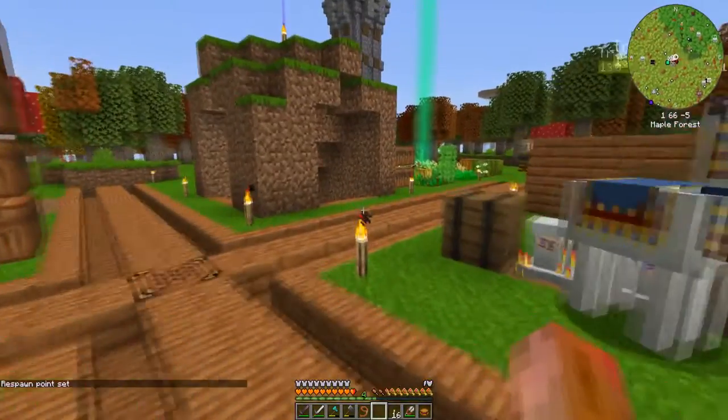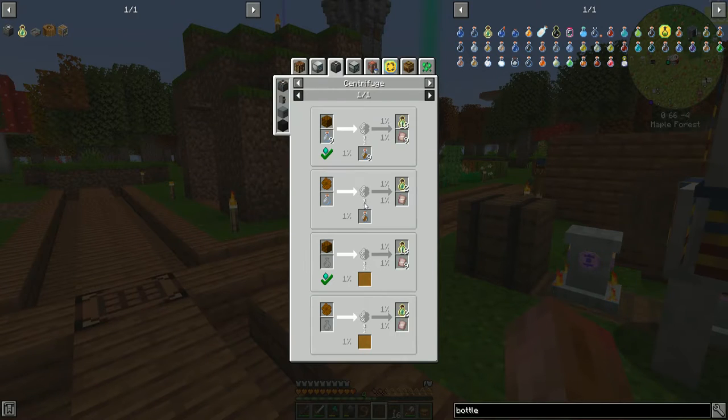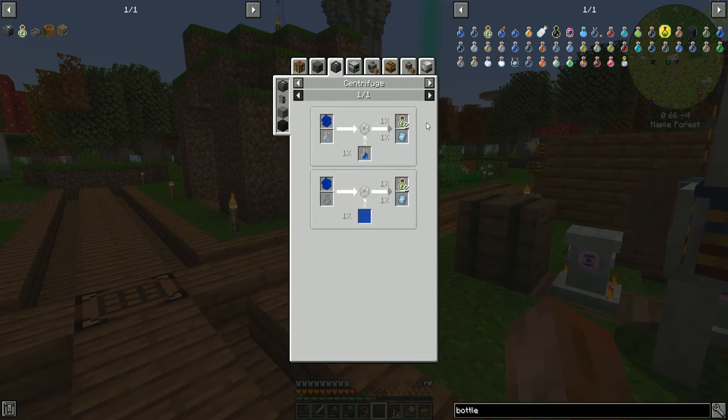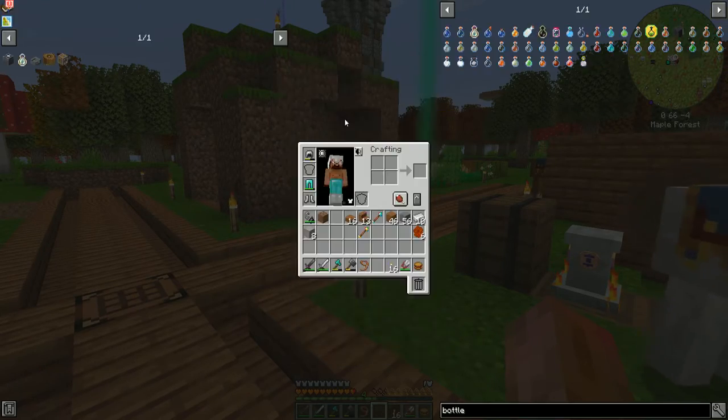Enchanting is going to be a thing here shortly. Let me just check what the centrifuge uses. No, it just says you get — wow. I'm actually impressed by the fact that you get straight-up XP balls. It's super early game — like, what?!